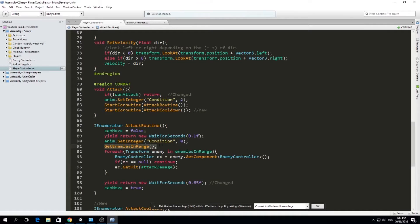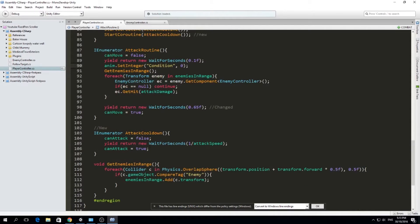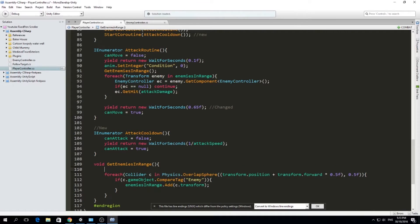So we want to make sure that we clear the list before we attack. We get the list here - get enemies in range - and before we assign all the enemies to our list, we want to call enemies-in-range dot Clear(). This will remove all the elements from within our list, so that should fix the problem that makes our mummy get hit more and more over time.